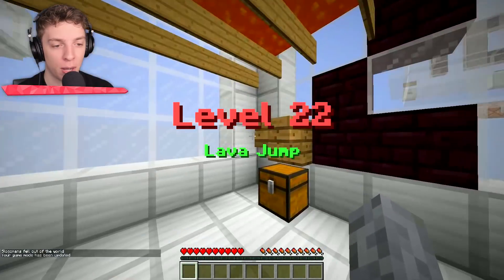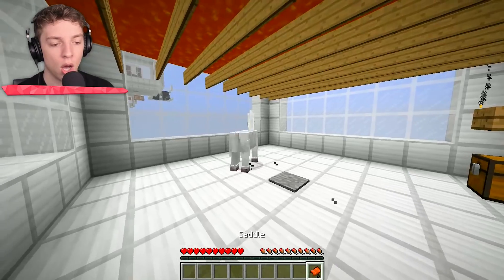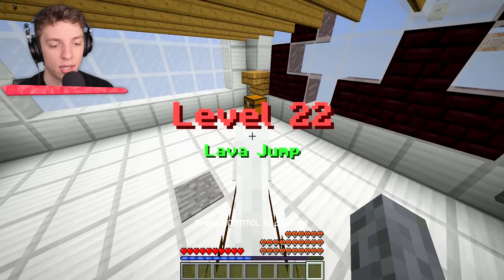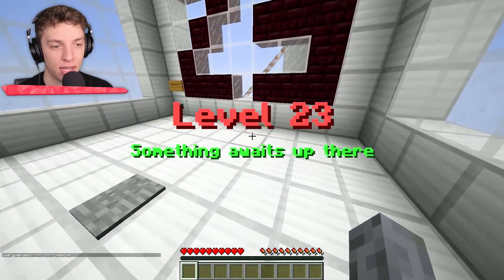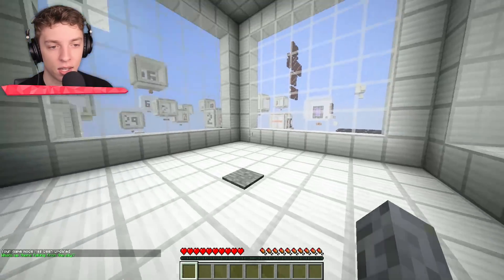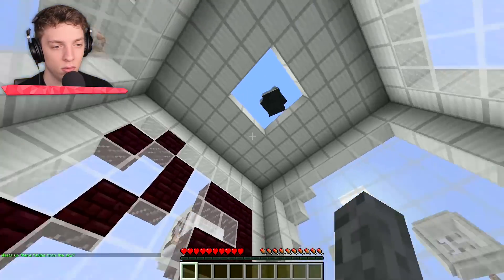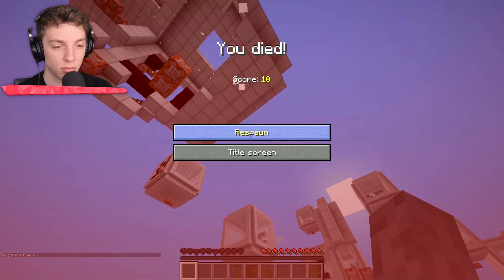Level 22: lava jump. We've got a saddle and a horse spawn — we have to ride this bad boy up into the lava. I didn't mean to kill the horse too, I'm sorry. Level 23: something awaits up there. I think this is another one where you have to click the hint. Falling from the sky. Oh! Okay, that happened.